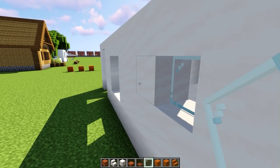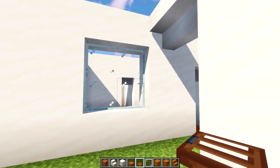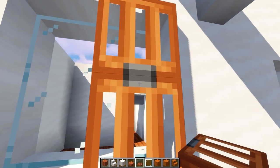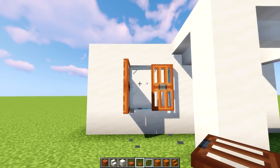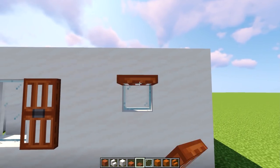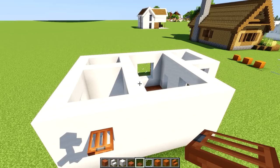Instead of plain windows, let's get some window panes put in. We're also going to use trapdoors to make nice window shadows and shutters. Grab the acacia trapdoor and place one from above and one from below on each window, creating a nice decorative shape in the middle — semi-open, just for decoration and detail. Do this on each window around the house, opening or closing as desired.